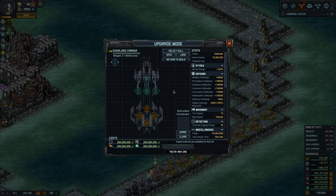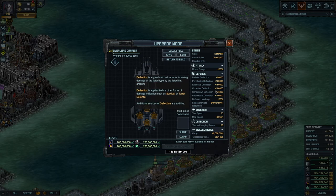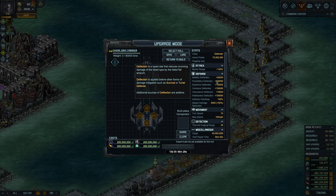This is right now the strongest defender in the game. It's a mortar ship with an extra mortar range of 100%. It has some decent deflections. The primary weaknesses are ballistic and concussive, so these are the ones you would have to shore up with armors if you can.